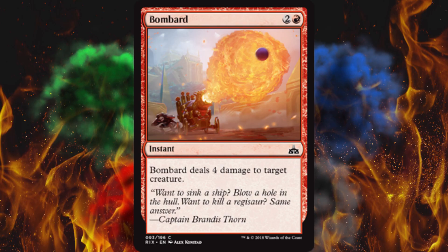Anyway, Bombard — deals 4 damage to target creature for three mana as an instant. That's not bad, actually. Three is a little high, but 4 damage instant is not bad.